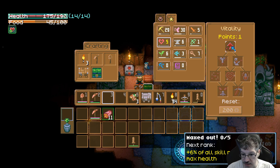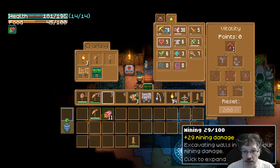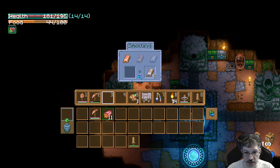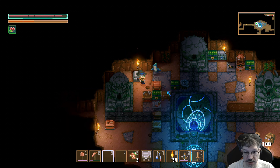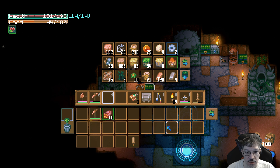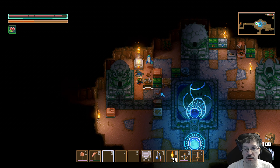Vitality, six percent, and all skill points added to max health. 190 to 196. Did I go up? No. Okay, we're doing good. I think I have some tin bars. We have four. We have our tin workbench. Where do we want to put it? We need to put it here. I think I'm going to put it right here.